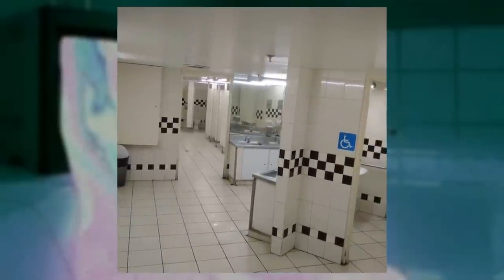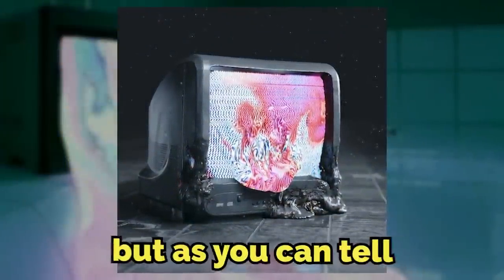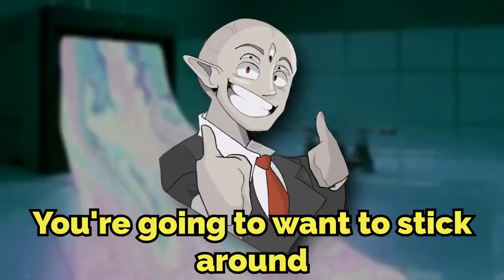Other than the tiles, there's also a few sinks and stalls that have been seen, but that's not the main thing. Inside this level, there is an old 80s-style plasma television, but it's no normal TV. This one is leaking a vibrant, iridescent, static-like substance — it's melting pretty much. Where its screen used to be is now this flow of static, but I'll talk more on that later. You're going to want to stick around for it. It's crazy.